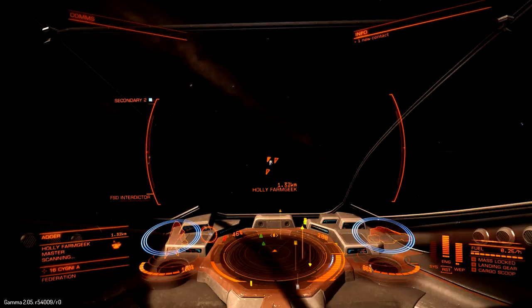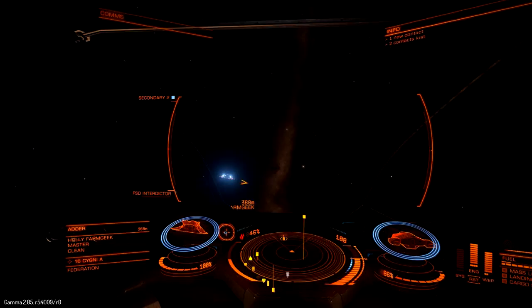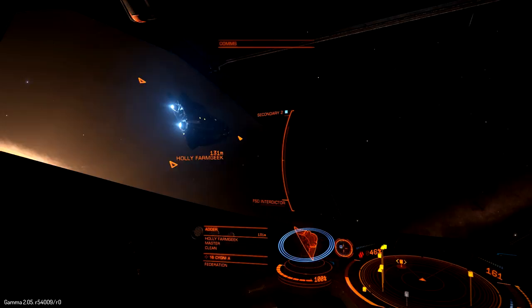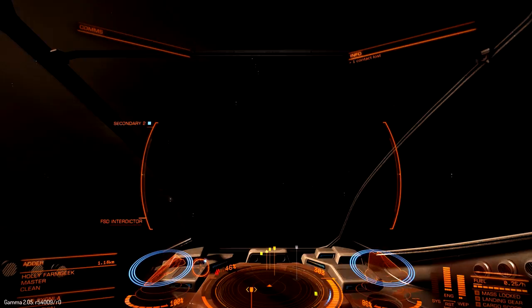Remember, you want to keep the ship in front of you while scanning, or it will not tell you if they're clean or wanted. This is one of the new Adders that came out with the Gamma 2.0 release. The lighting effects on this game — the whole game, graphically, is just gorgeous.